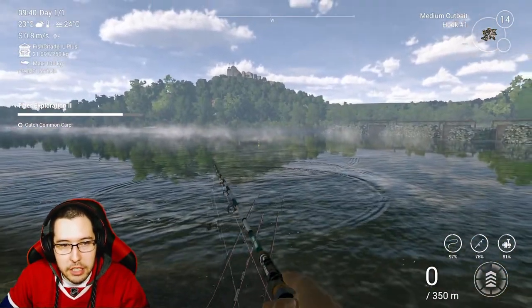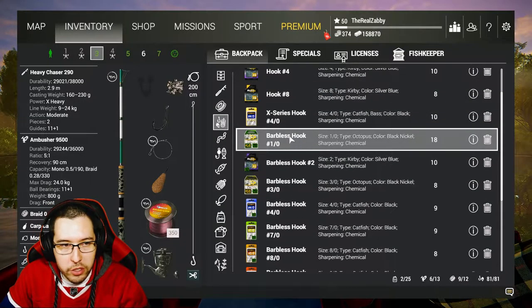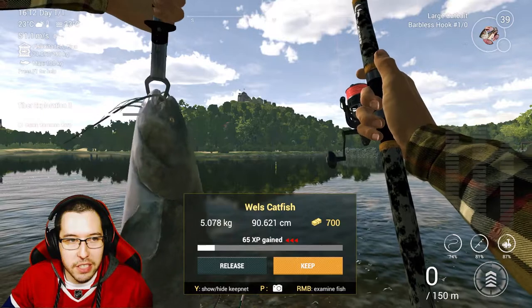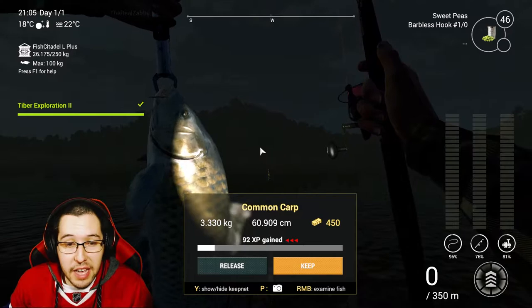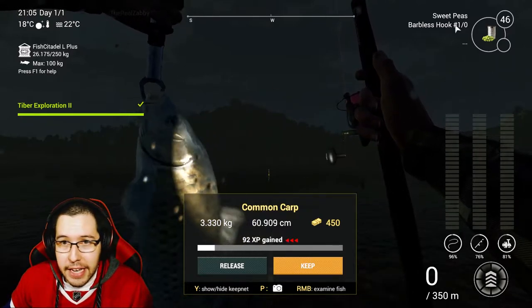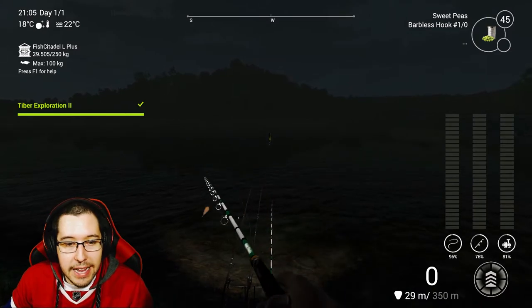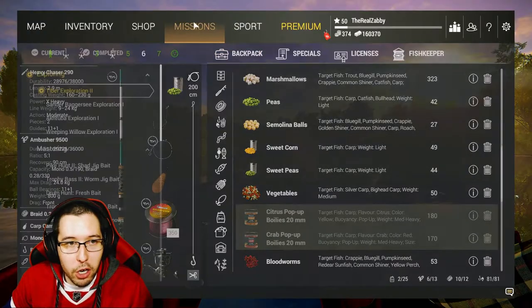We're going to up the hook size and use some large cut bait — and there we go, we got the Wells Catfish. This is the spot where you'll catch them more consistently, though you can catch small ones all over the place. Go to the same spot for the carp, switch to nighttime, and throw on Sweet Peas, Sweet Corn, or whatever carp bait you want. You'll grab the Common Carp nice and quickly. We are done the exploration here in Tiber — we get some money and some line. We only have three places left in Europe.